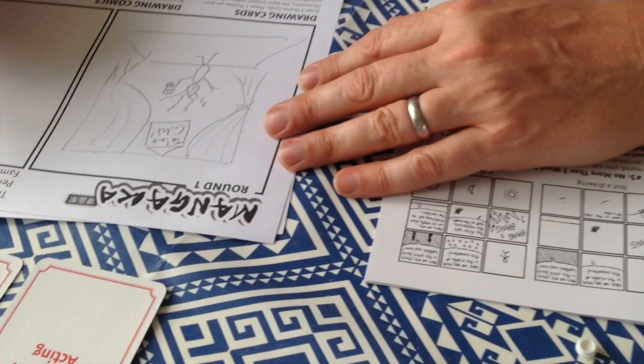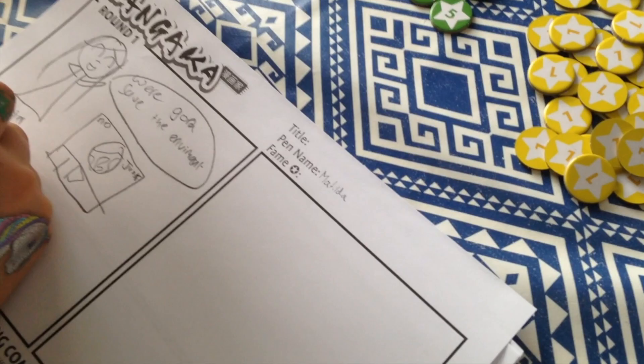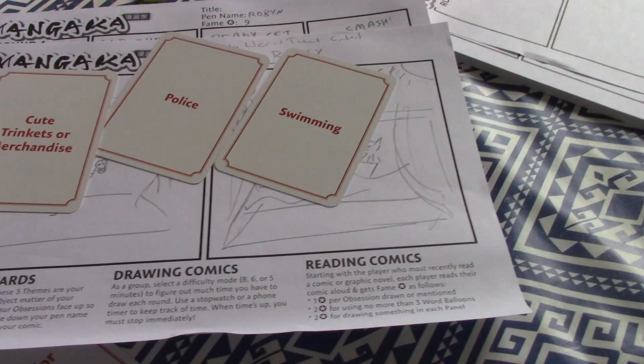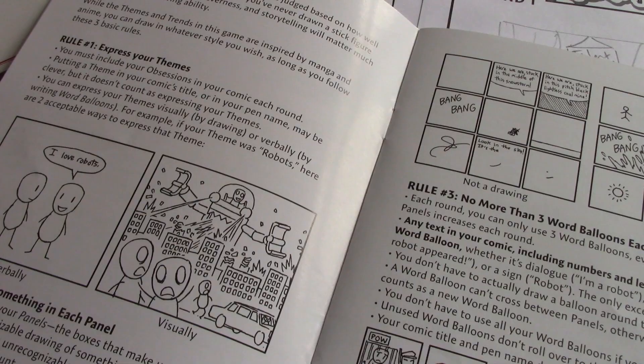You've got those five minutes to draw the comic and you've got to include subjects from the three themes — that's the core idea. But not only that, there are other limitations. One thing we found is that the comic doesn't strictly have to make sense or flow, so you police yourself a little. The rulebook is quite straightforward: rule one, express your themes; rule two, draw something in each panel; rule three, no more than three word balloons each round.